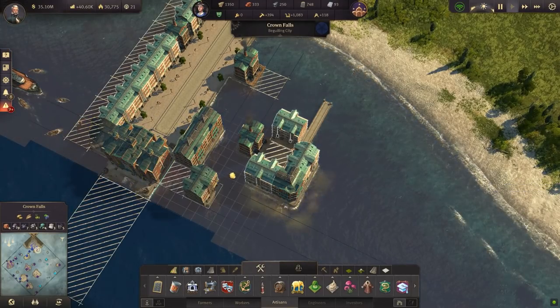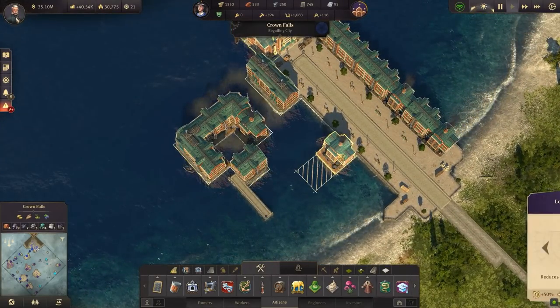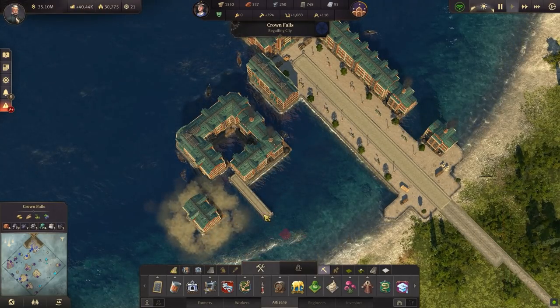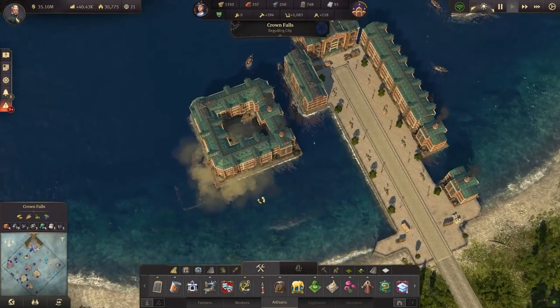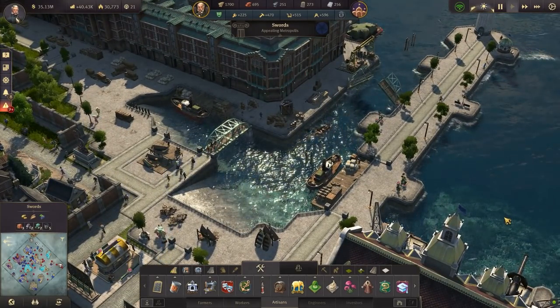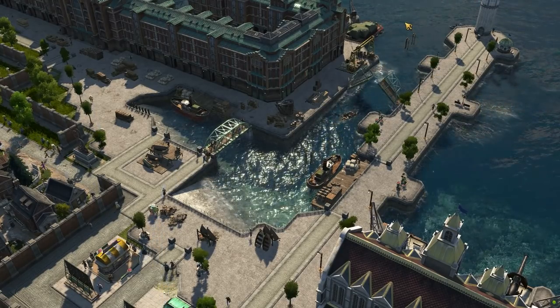I pictured needing to at least make sure the water had access out to the ocean, but there really is no limits at all, and maybe for some that's a good thing, but I was hoping to have a little think about how things would be laid out. Instead, making it look nice can be a challenge in itself, using the new ornaments to create a lived-in feel. I'm really happy with how mine is actually turning out, and because it is so flexible, I'm sure you can design a beautiful looking Docklands, or if you're hyper-efficient, just stack it all into as small a place as possible.